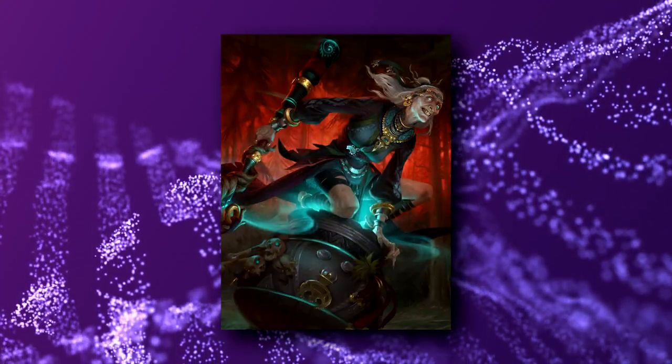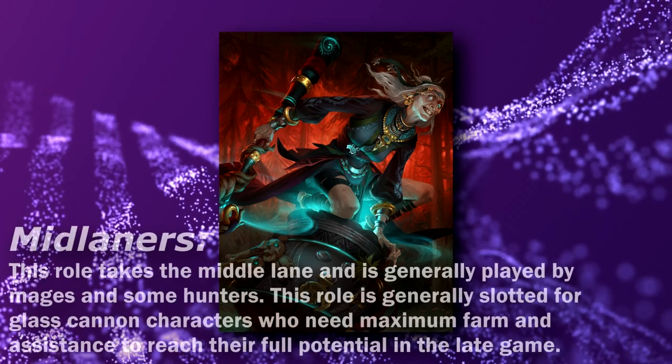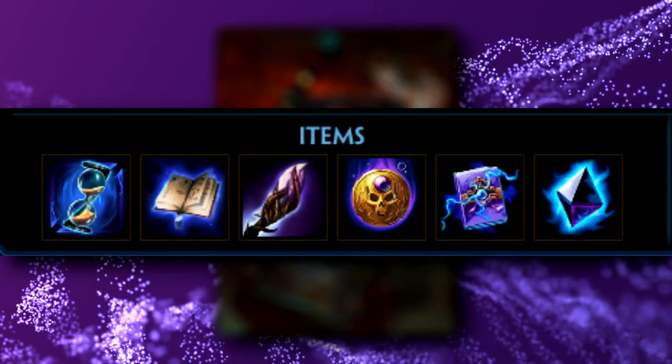Hey everyone, welcome to my guide for Baba Yaga. Baba is a fairly unique mage in Smite, but is seen almost always in the mid lane. Part of her uniqueness comes from her propensity for building stacking items, which we'll get to why in a moment.